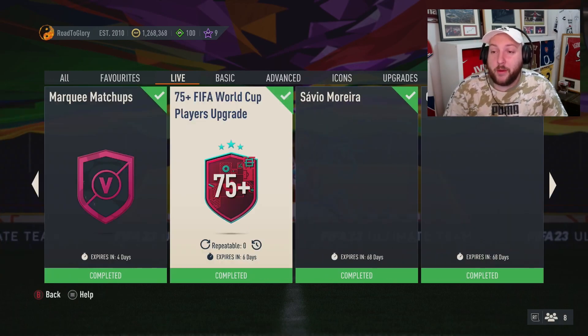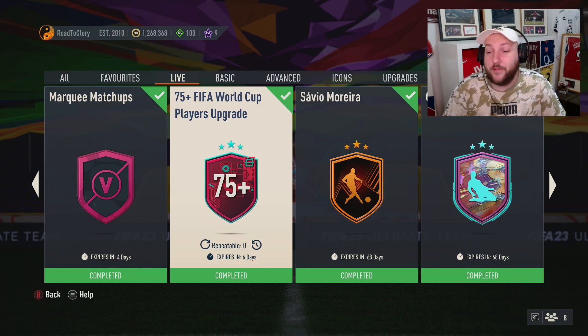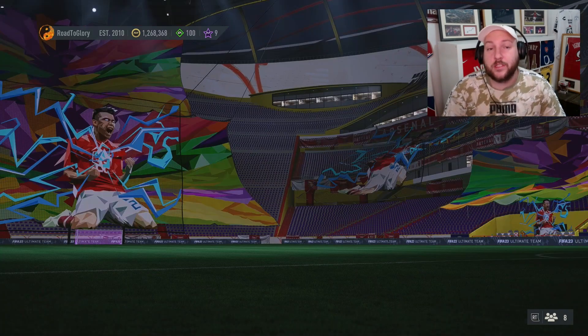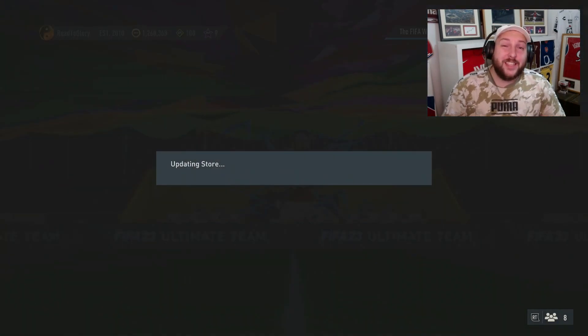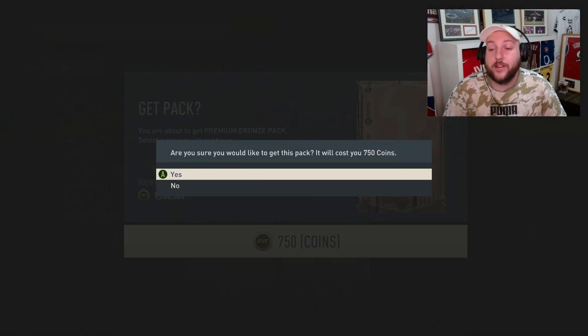On top of that, we have this new 75-plus World Cup upgrade that needs at least five or six bronzes, as well as the Ecuador SBC that needs a minimum of seven bronzes and good chemistry. That is why cards at the moment are flying up in price. You're gonna need at least ten thousand coins to really start making coins on this method.